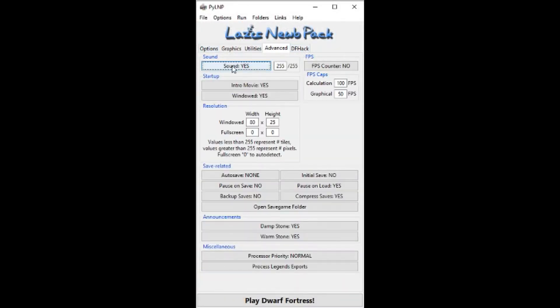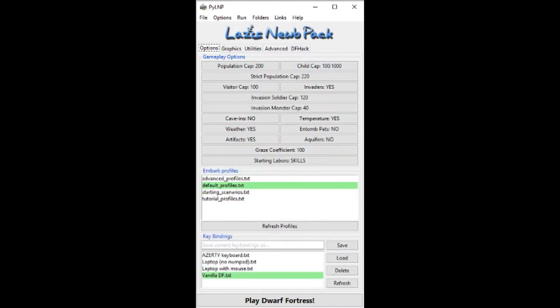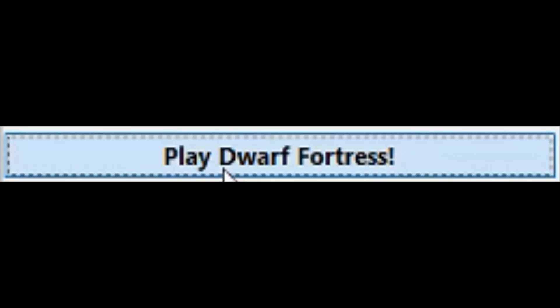Just one step before we can actually get to playing the game, and this last part is more of an optional quality of life thing. We're going to go to the Advanced tab and toggle a few options: we're going to turn off the intro movie and set auto save to seasonal. If there's anything else you'd prefer, feel free to mess around with it — it's kind of hard to break. With all that done, click that big button at the bottom that says Play Dwarf Fortress, and hold on to your pants.